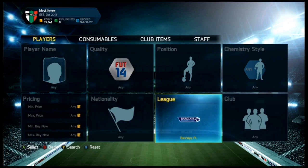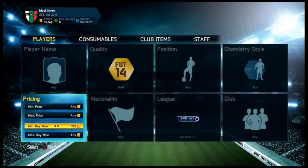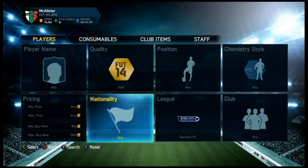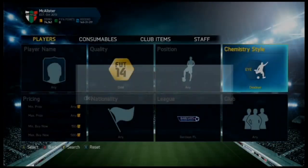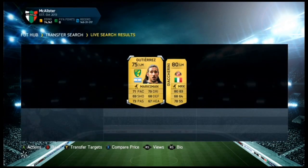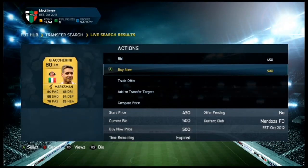Basically, all it is — go to Prem gold, set the minimum buy now to 150 coins and the maximum buy now to 500 coins. Then all you do is scroll through the chemistry styles. I'm scrolling across and a marksman came up straight away, so I'm going to buy both of these players with marksman.